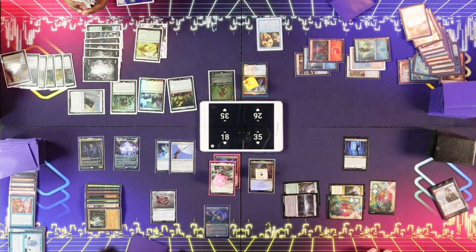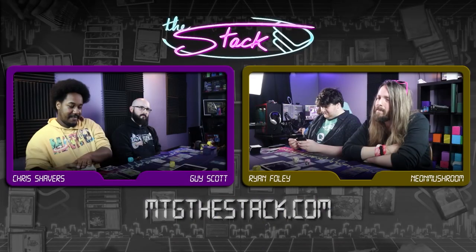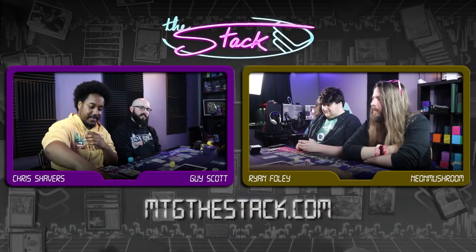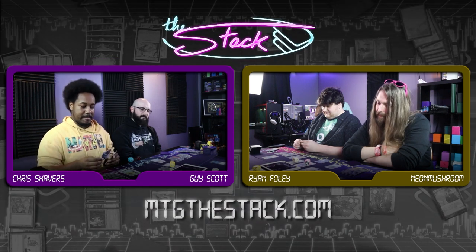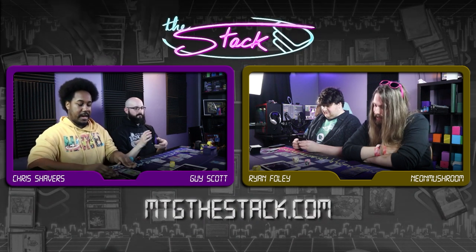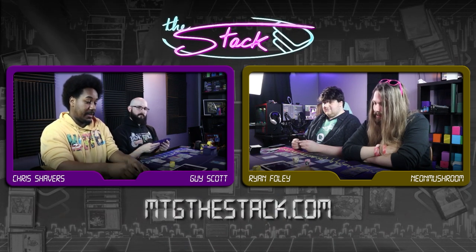Whose life total would I like to pressure? We're grinding. Lavinia is locking him down a little bit — it means he can't windmill slam Niv off a piece of fast mana and just let it live. That's what Lavinia means right now. So we're going to move to combat.